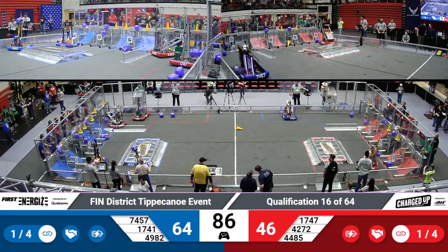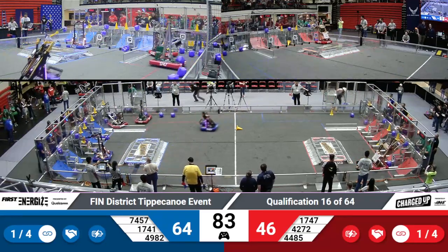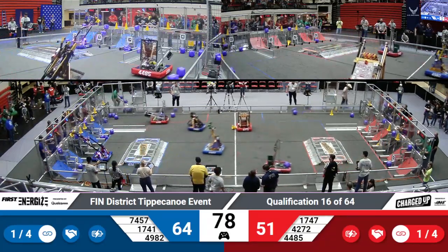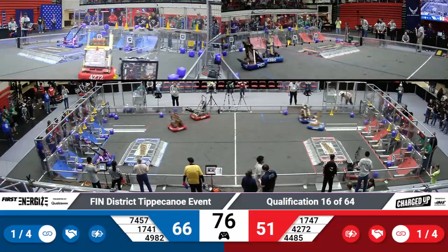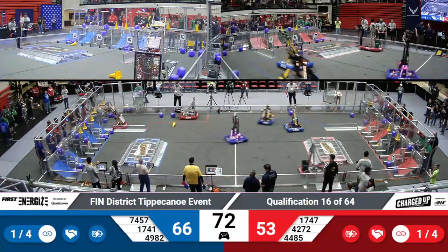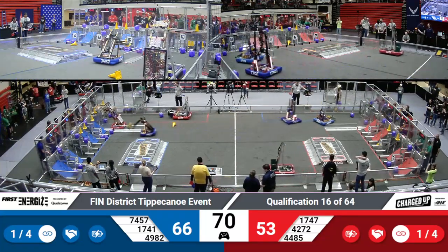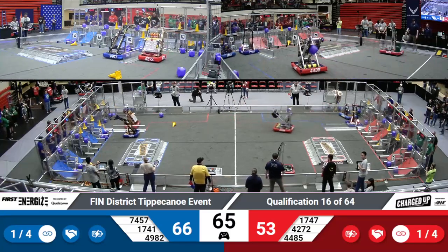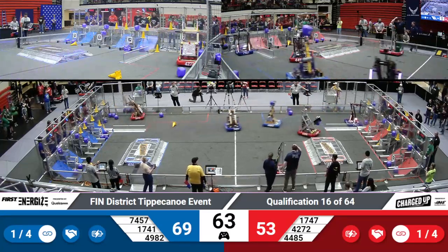Red Alert comes through for the Blue Alliance with a cone, followed by teammate Olympus Robotics with a cube. Olympus places their cube. Maverick Robotics grabs a cone from their loading station to help score more points for the Red Alliance, while Super Duper places a cone for the Blue Alliance right next to them.